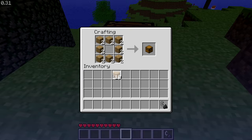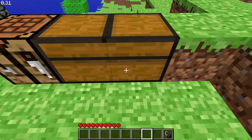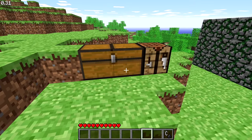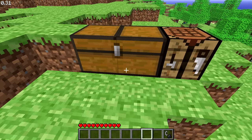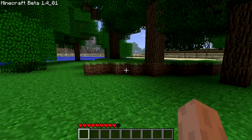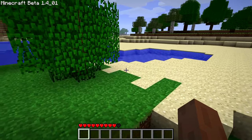Chests were added to Minecraft in January of 2010. They could be placed as either a single block, or have two chests combined for extra storage. But players soon started to wonder if you could possibly combine more chests than the game allowed by default. It wasn't until a bit later when a method for creating a triple chest was discovered.